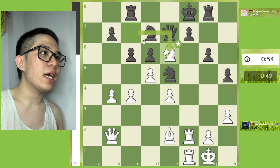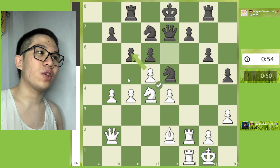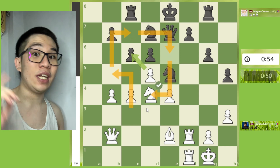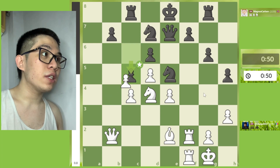Knight c7 — mistake again. The best continuation on this position is Knight d4. Let's see: Knight c7, Rook c8, Knight e7 check, my fellow chessers. Then King e8, then Knight d4.